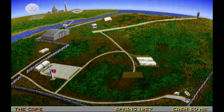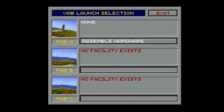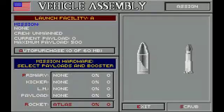Once you have a mission scheduled — and you always schedule missions the season before they launch — so if I scheduled a mission now, I couldn't launch it until fall. Once it's the season for the launch, you go to the vehicle assembly building and assemble the hardware: your primary component like a capsule for manned missions, kickers, new modules, payloads for unmanned missions, and your rocket. Auto purchase lets you buy missing hardware with one click if you have the money. It also shows how many you have in stock and the safety rating on each component.